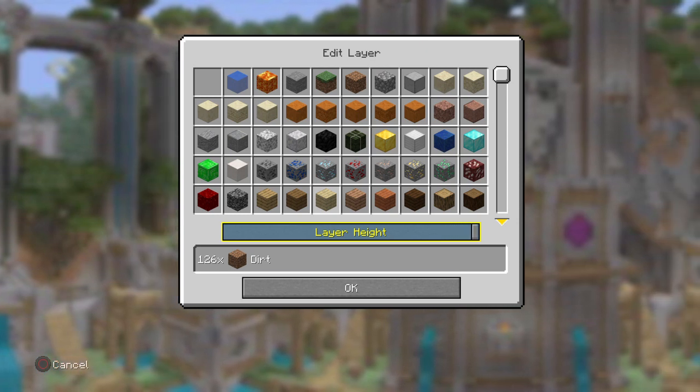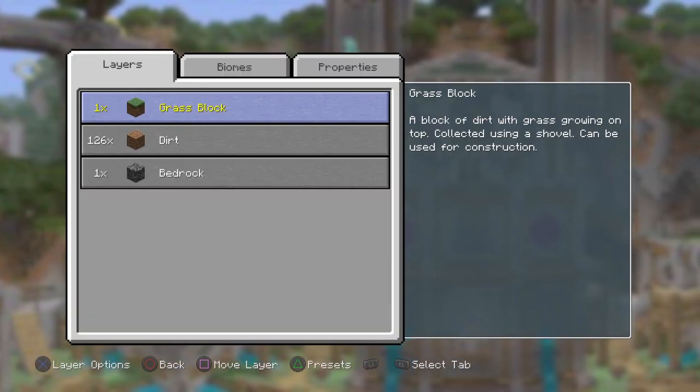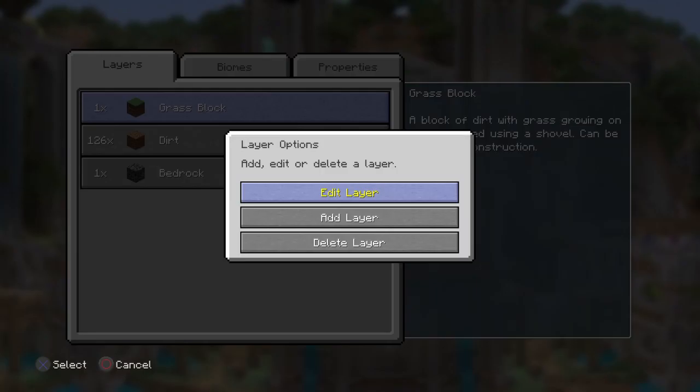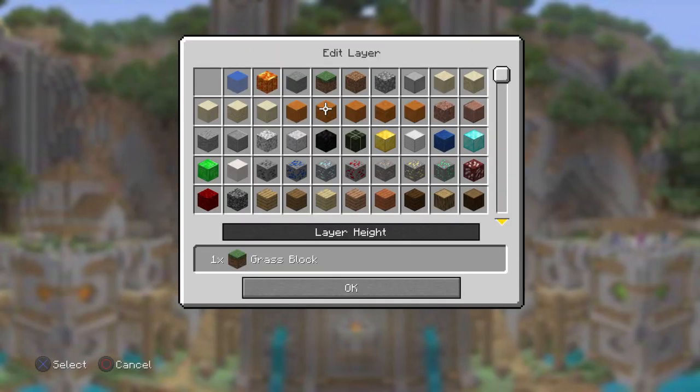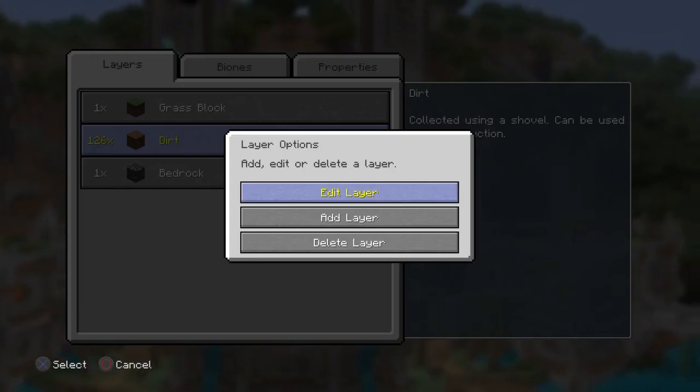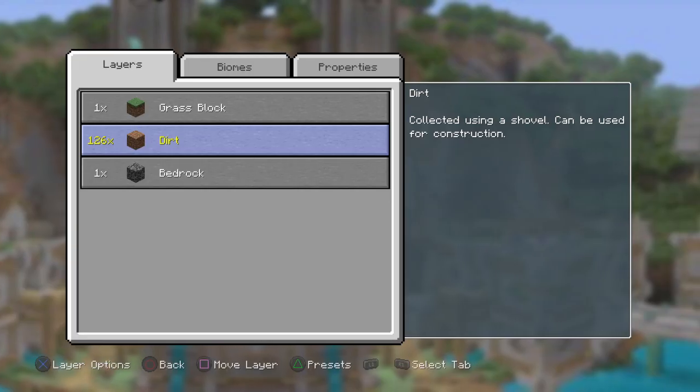The maximum is 126 blocks. If you click OK you'll see dirt like that, and then I'm just going to get rid of villages. You can customise this however you want — your grass can be whatever you want, same with the dirt. You can make it air as well.